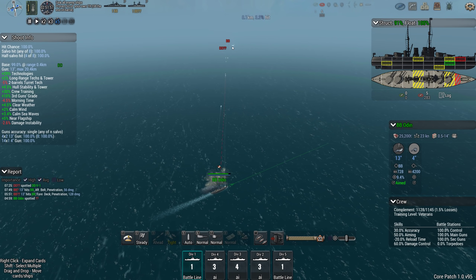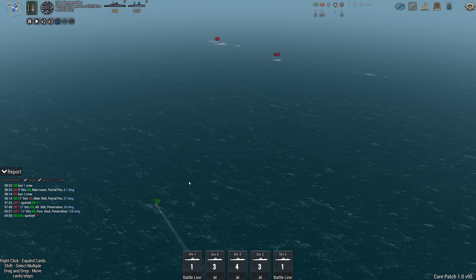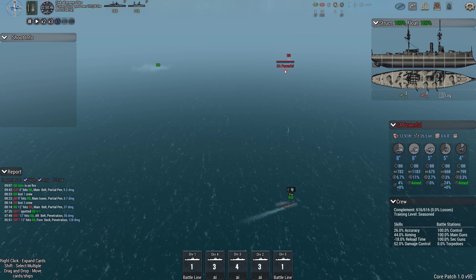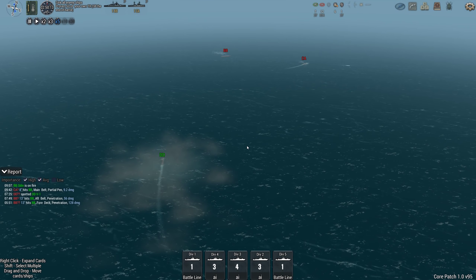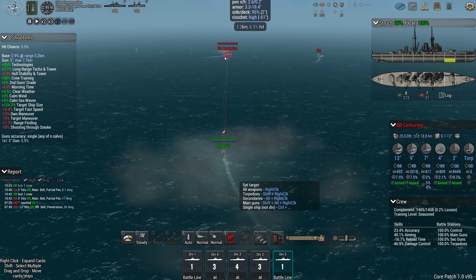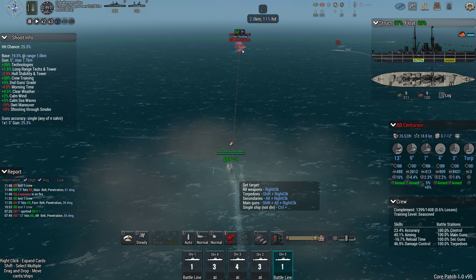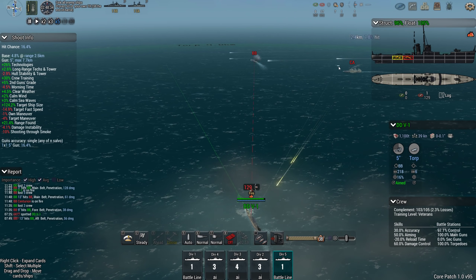There she is — Centurion. Don't want the V1 getting too close, and we have the Powerful. No torpedoes, so we'll keep the focus on the battleship. Try and basically sneak up behind her. She has five torpedoes, which is quite funny. Flooding hit.